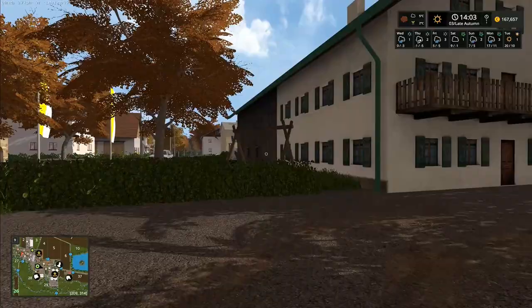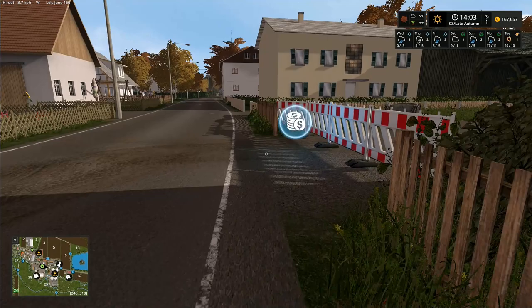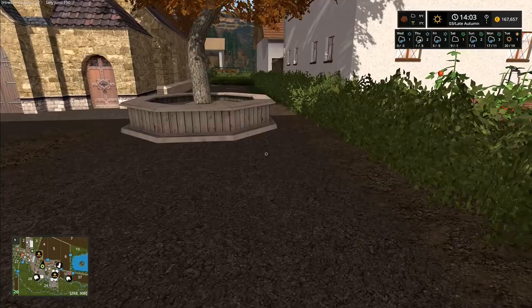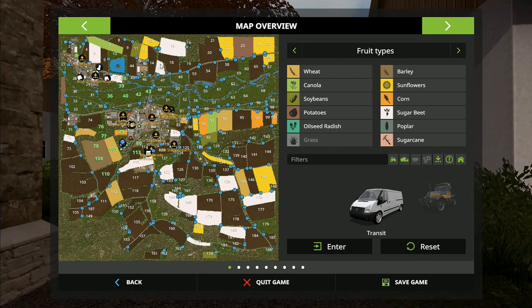This big malarkey in here - I can't remember, I'm pretty sure I've already looked at this one. Oh, it's another pig place. Big biogas plant - 565,000 - well I don't have half a million euros, not even close. We've got a little wood sale place right up on this point here, so we're going to be taking a look at that a little bit later on.